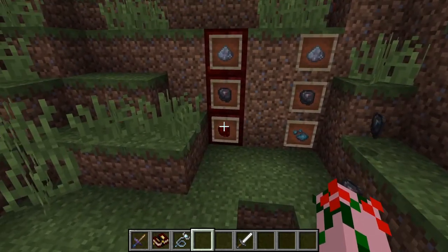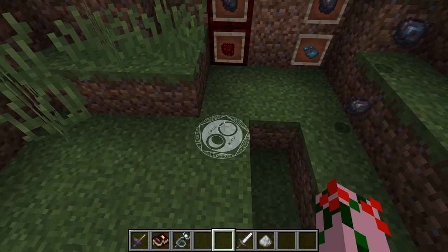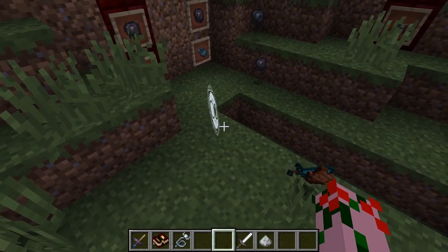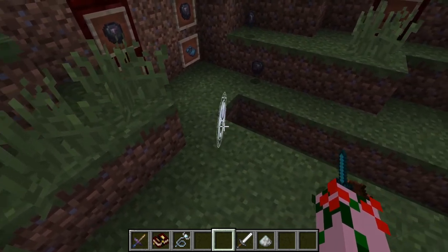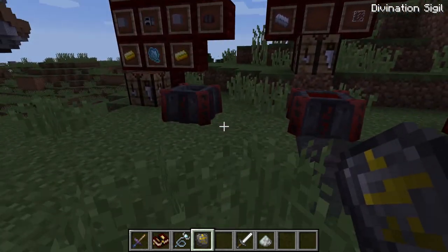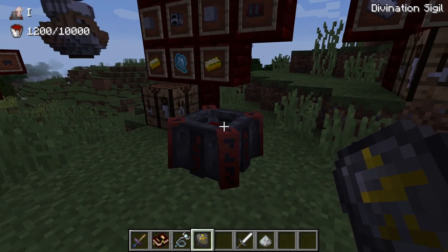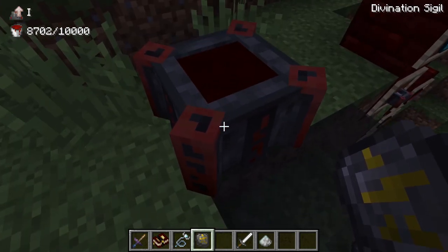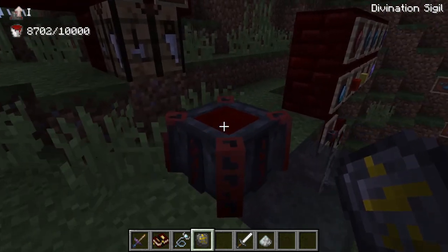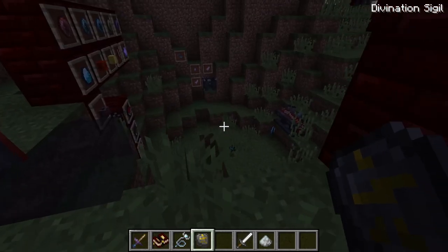One of the more important things slates can make for you is — just let it spin up, it will go through the process, it's kind of cool, you get a nice little animation — and then it should drop for you the divination sigil. The divination sigil is your bread and butter. It's basically your manual to how everything in your world is working — it says, oh, this altar here has 8,000 blood in it. It basically lets you know how much blood is there and what level they are.